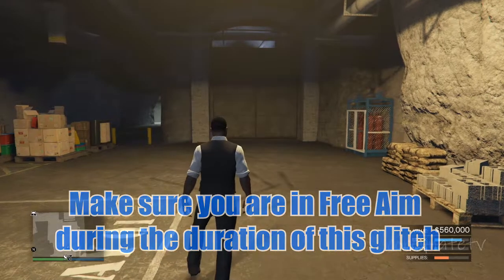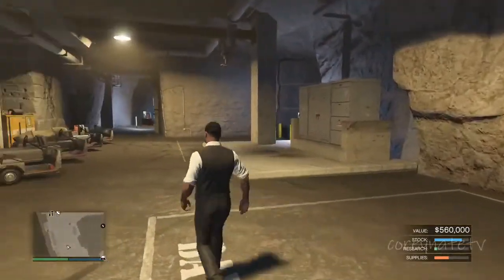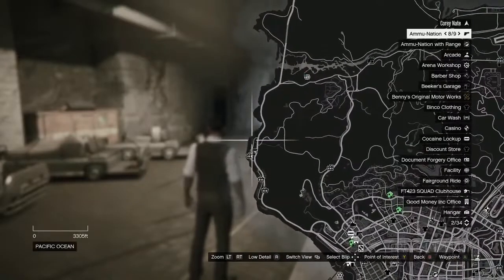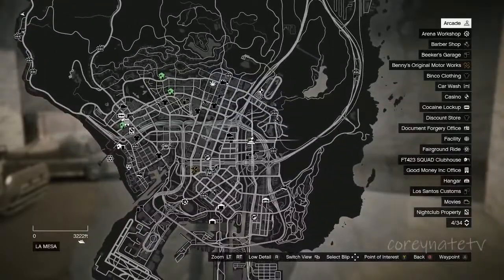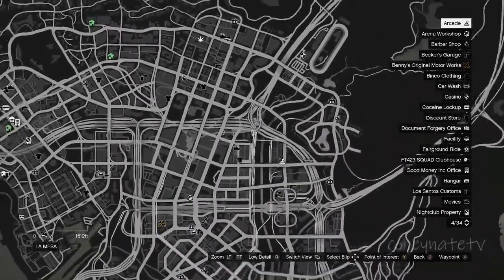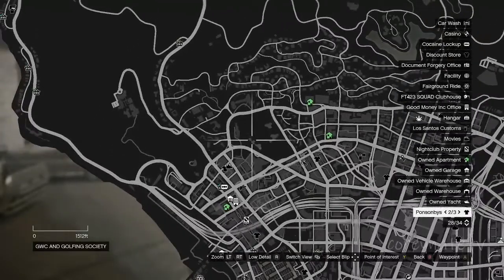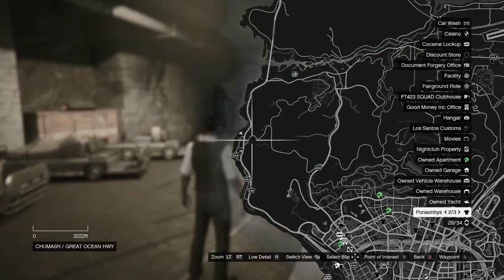What's up? So what you need for this is a new bunker. I'm in the Charmers Bunker, which is right here. You also need an arcade. Once you get the arcade, make sure you fill up the garage with free LEDs. I believe there's ten garage spaces in each arcade. It doesn't matter which arcade, it doesn't matter which bunker, but I just have these two right here.